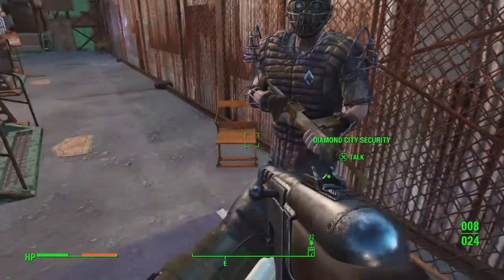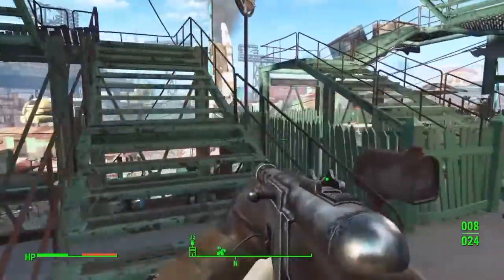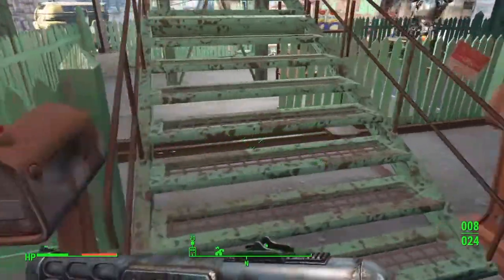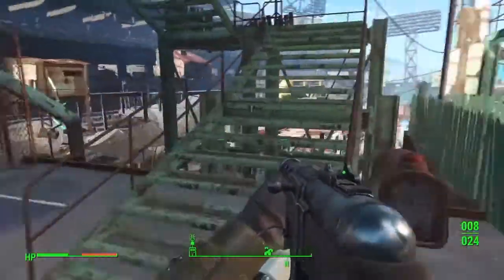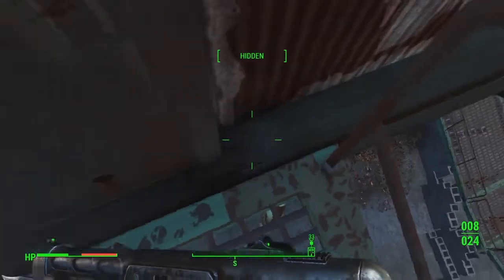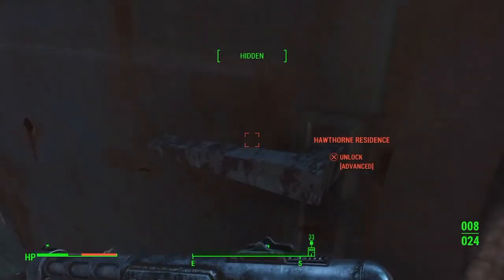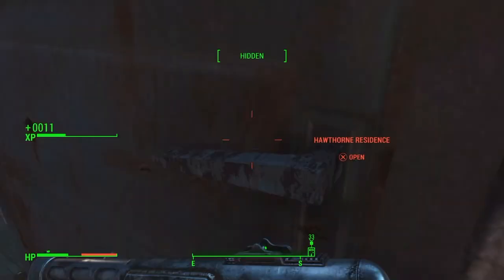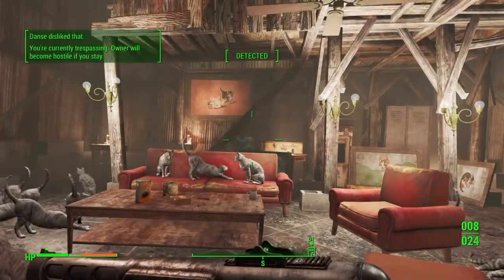You're going to see this guard right here and you're going to go on the left flight of stairs. Then you're going to lockpick this, but first you got to get hidden. Then you're going to lockpick this door and see what happens.